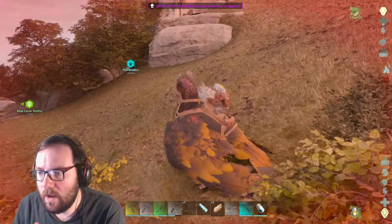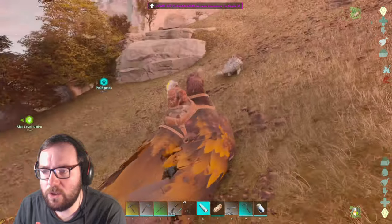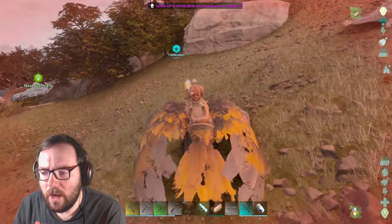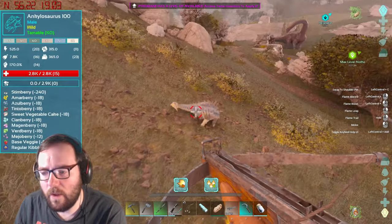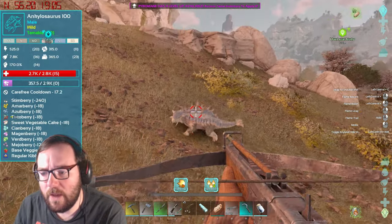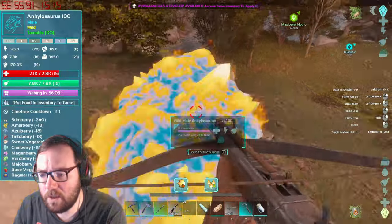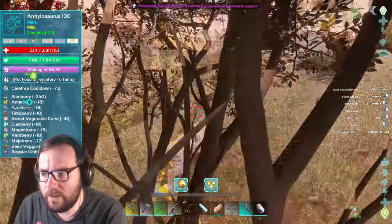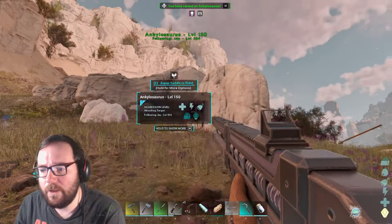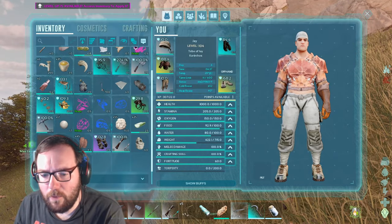I've come across an ankylo — only level 100 but we just need it for metal gathering so nothing too crazy. It's got 23 points into weight which seems pretty good. Let's switch over to Sapphire to tame him. A couple of misses — that shouldn't have been a miss. There we go — it's got the carefree gene. Down it goes! I'll let you know when it tames up. And there we have it — ankylo has been tamed!